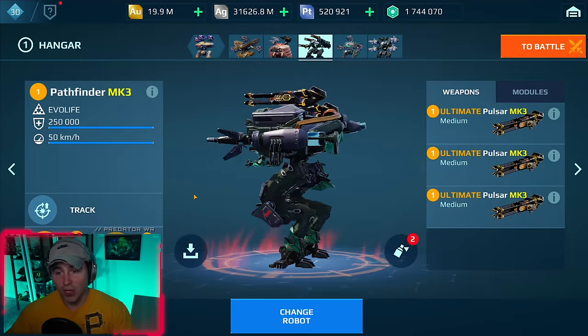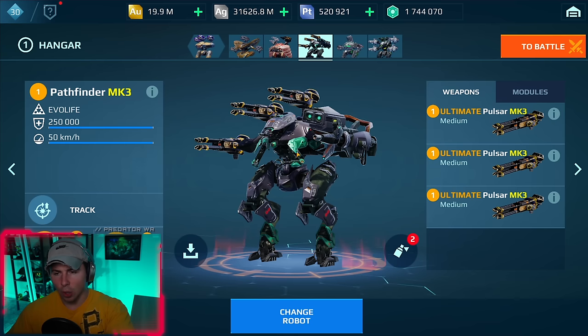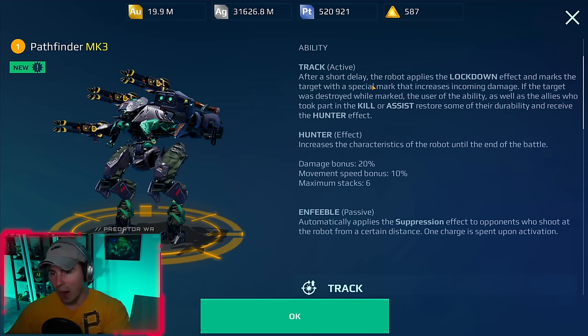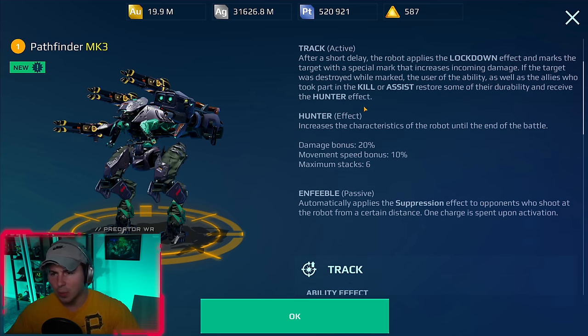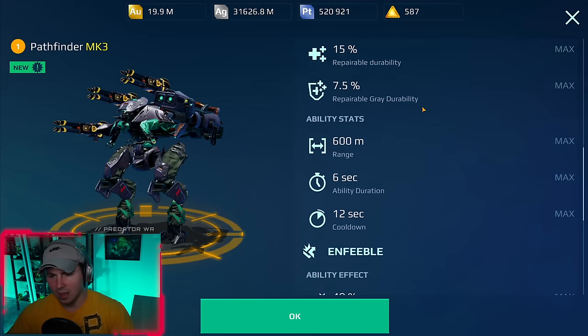We have the Pathfinder loaded up — we used this the other day when it came out. One of the abilities is the track effect: when you mark an enemy and kill them while marked, you get a damage bonus and a speed bonus. You get a 10% speed bonus per kill while they're marked, and it can stack up to six times — so that's 60% more speed. It doesn't expire unless your robot goes down or the battle ends.